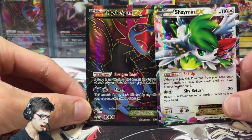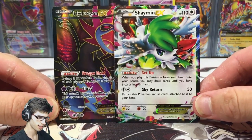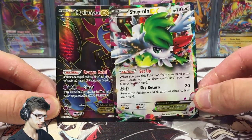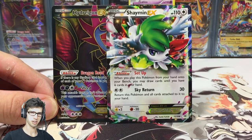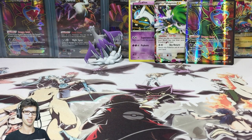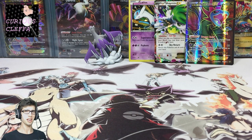Let me know in the comments if you've seen better pulls than this out of a Mega Latios collection box — I don't think it gets much better unless you pull a third EX or a Shaymin EX full art. Good luck to the Curious Cleffer — I hope she can beat nine points, because that would mean her opening was just as insane. Be sure to check out her side of the battle via the link in the description.